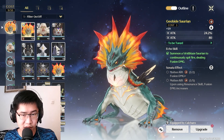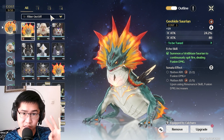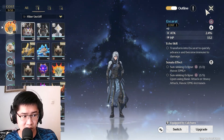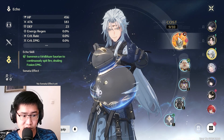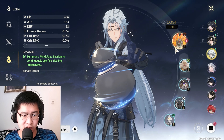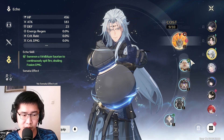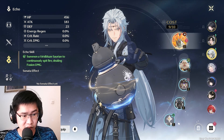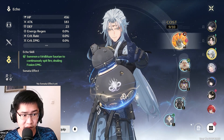The TLDR of echoes is there are three types: a 4-cost, a 3-cost, and a 1-cost. You have 10 costs in total, so the combination doesn't matter too much as long as it amounts to 10. Eventually later in the game you'll get 12 costs, but at the beginning to mid-game it's stuck at 10.